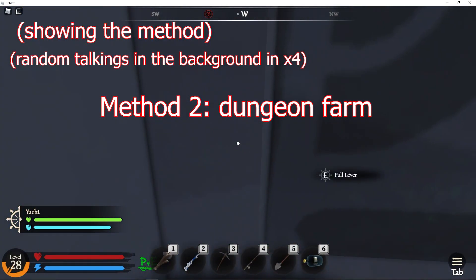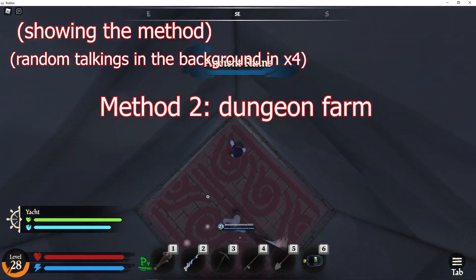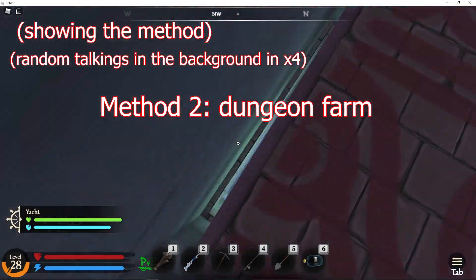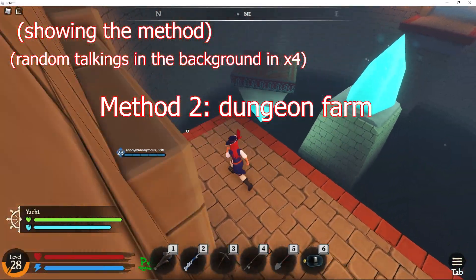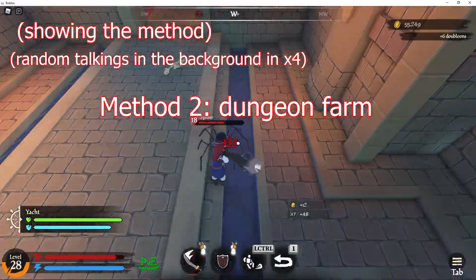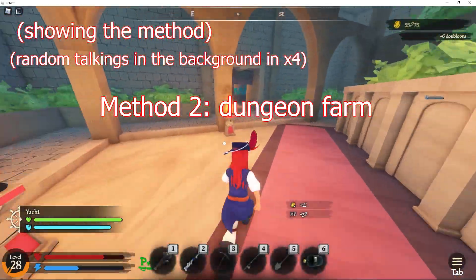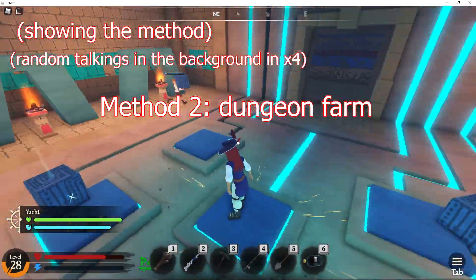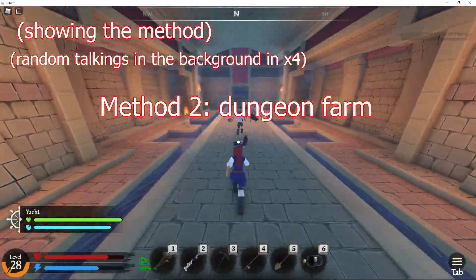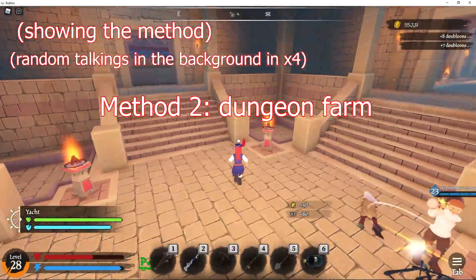The second way is doing dungeons. There are a few dungeons in the map right now. The easiest one is in the hub island, under it in the cave. There are three difficulties, and like you can see in the background, I am also doing it. You get from here decent XP, not too much, and you can get gold — a lot of it if you are lucky, or maybe just enough to cover the losses of the key. So yes, it's good for XP and good for money if you are lucky, like 1000 XP per run.